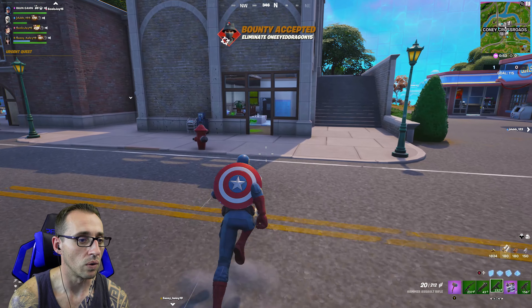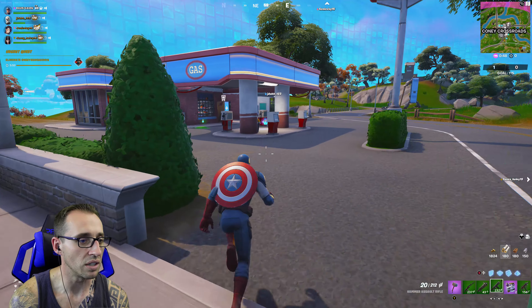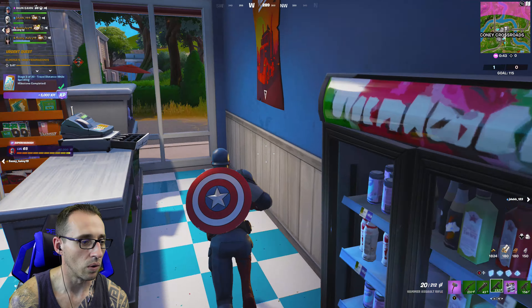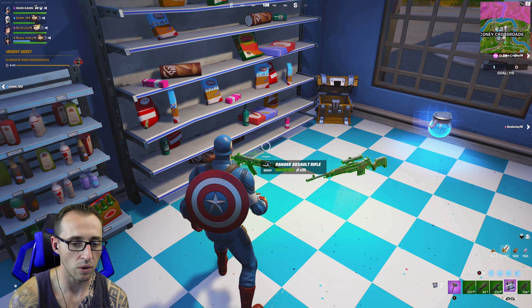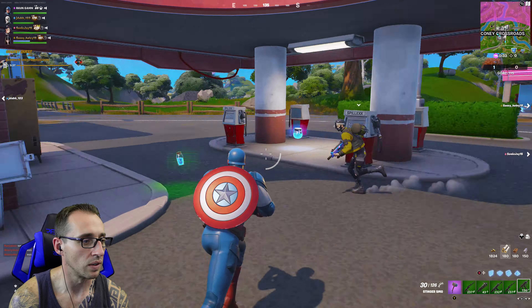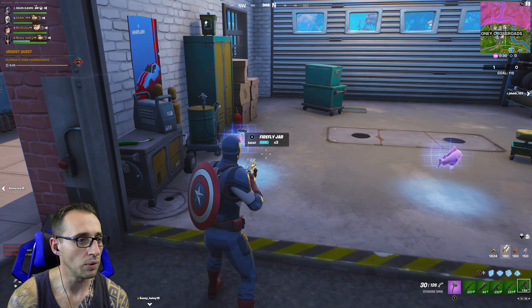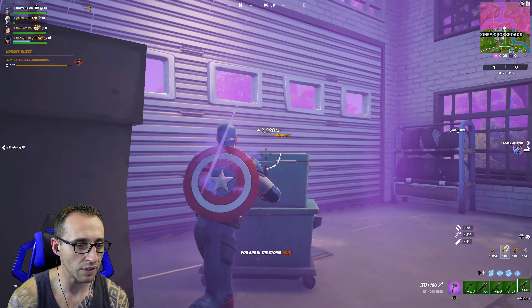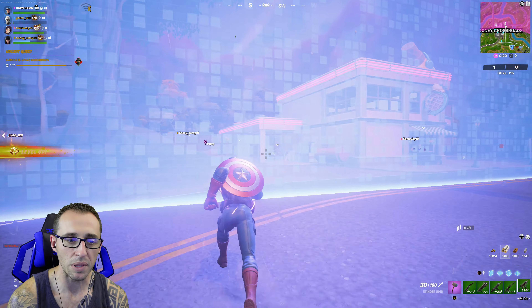Let's go over here. Bounty accepted — somebody's going to be hunting us. What do we have in here? Absolutely not. Oh wait, stupid ranger. I'm going to take it, it's better than nothing at this point. I don't understand why the combat assault rifle is so hard to find. I can always find everything but that when I'm playing this game. Maybe it just doesn't like me.